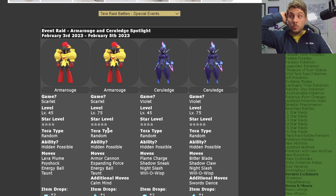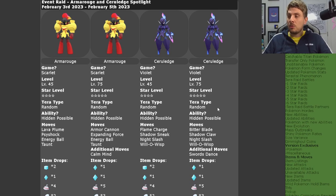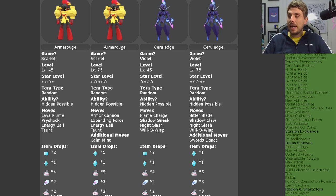Ceruledge is the version exclusive for Pokémon Violet. Again, four and five star raids with both the base ability and hidden ability. The four star raid moveset for Ceruledge — level 45 — is Flame Charge, Shadow Sneak, Night Slash, and Will-O-Wisp. The five star is level 75 with Bitter Blade, Shadow Claw, Night Slash, Will-O-Wisp, and the additional move Swords Dance.